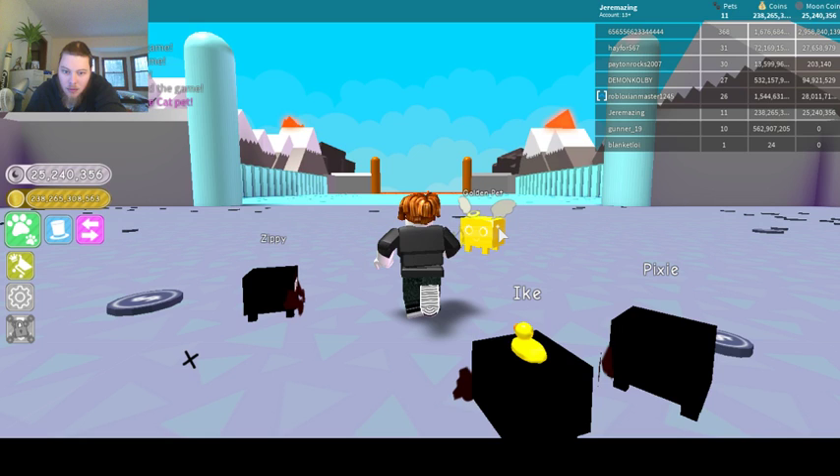I need to get 10 of one type of pet to be able to make a gold pet, and then you need 5 of the same gold pet to be able to make a rainbow pet. That means you need 50 of one pet total. I'm trying to get a rainbow angel pet — that would be really cool.